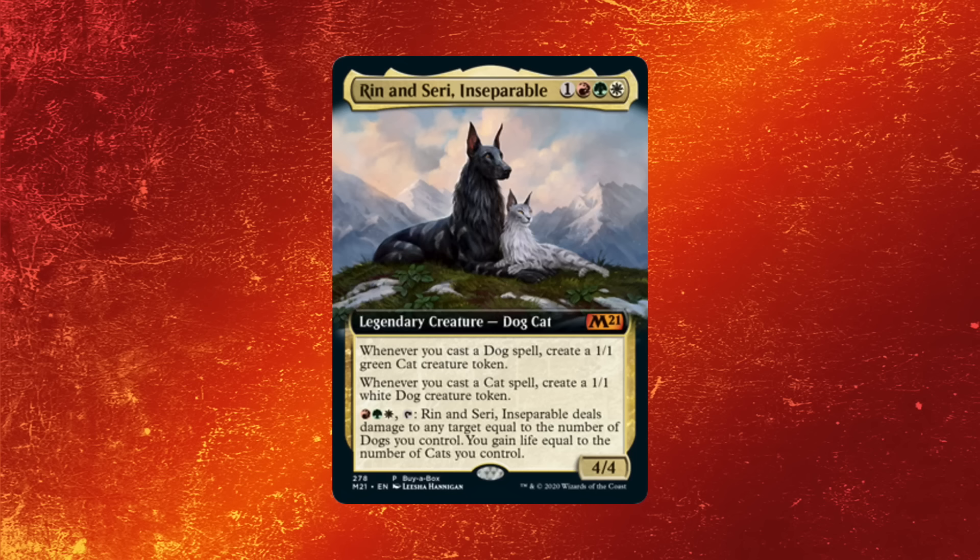Rennesary — it's a 4/4 for four, which typically isn't very good. And the effects it has have no real impact on the game. I see a lot of people getting excited about Rennesary saying 'oh man, I'll build dogs and cats.' If that card was not an adorable dog and cat — if it was like a goldfish or a snake or something — people wouldn't care. But it's a dog and a cat, so they're over the moon for it. Maybe people just want to do it for fun, but I think maybe people have gone a little bit too far on it. In brawl or commander, the card can be fantastic, obviously, but as far as standard or any constructed format, I don't think it's going to be very good.